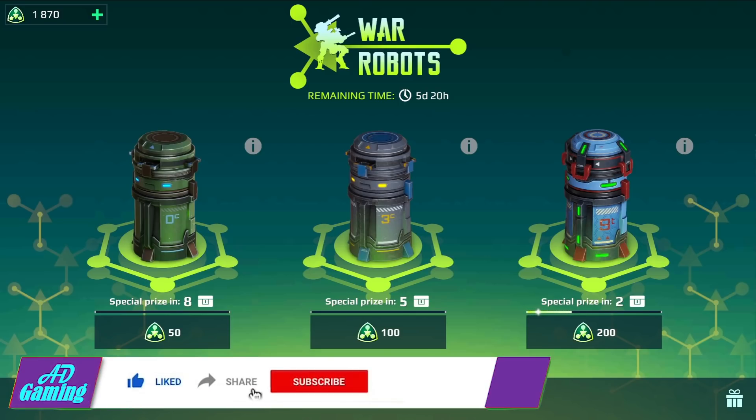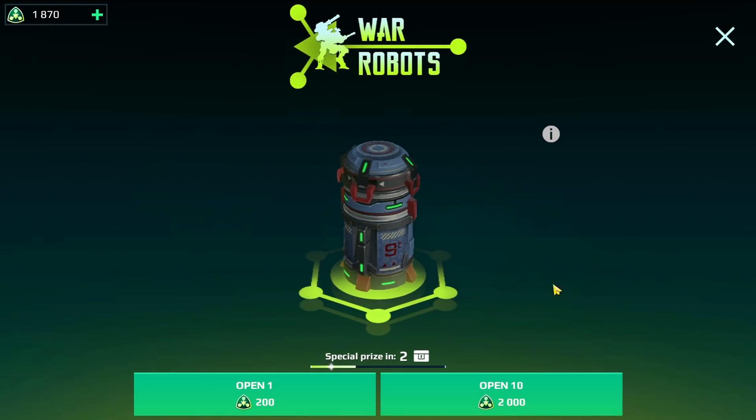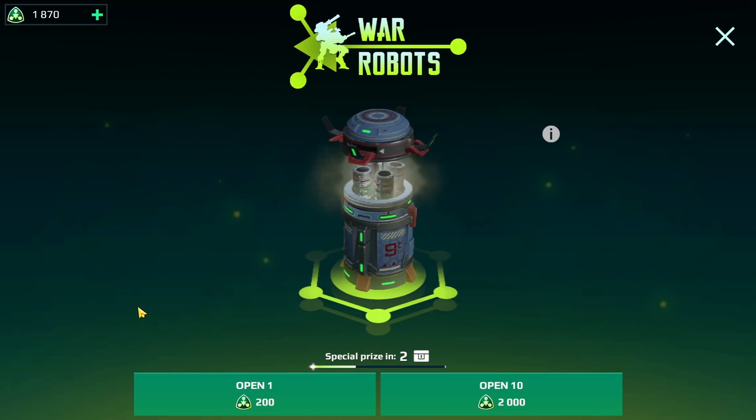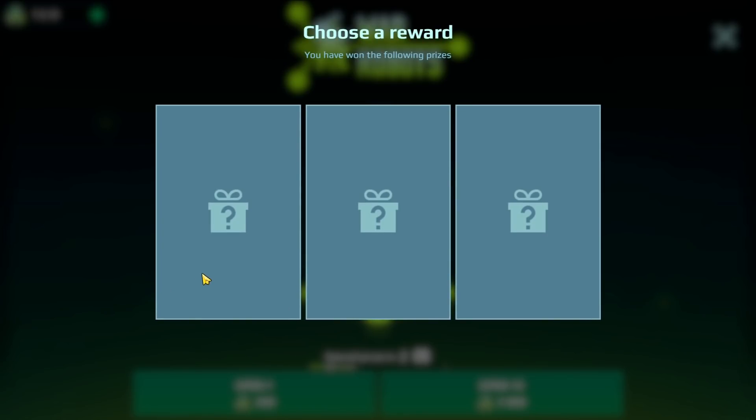If you enjoyed, make sure to leave a like and let's go. We are going to open all the free crates and all the tokens I got here — it's all free, I haven't spent any money on this. We have five days for the event but I decided to open today. Let's start with the 200 — let's go! We need two more for the special price. Okay, we have chips — I need the freezer chip.